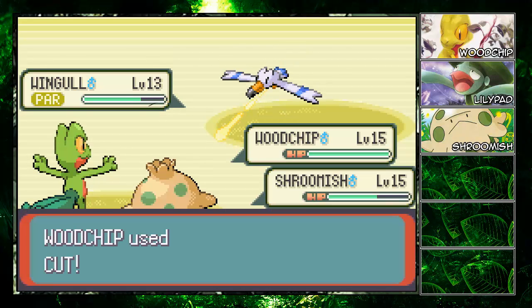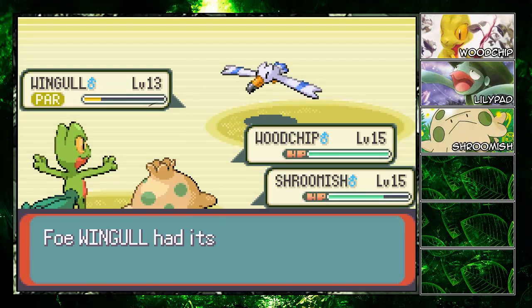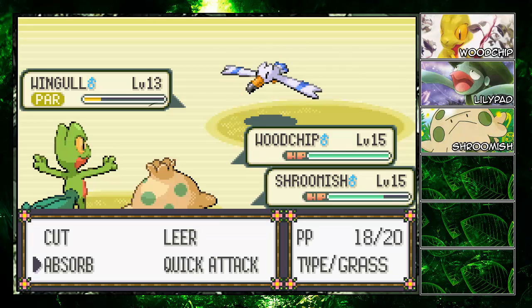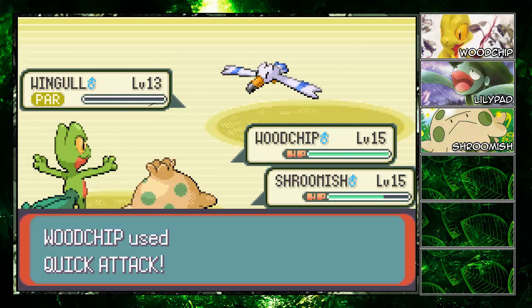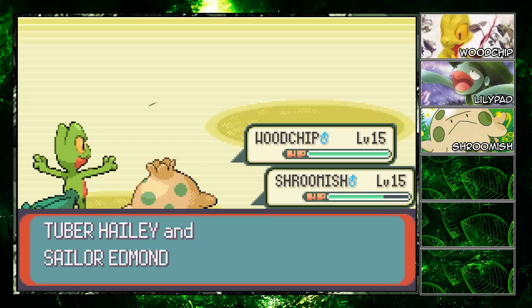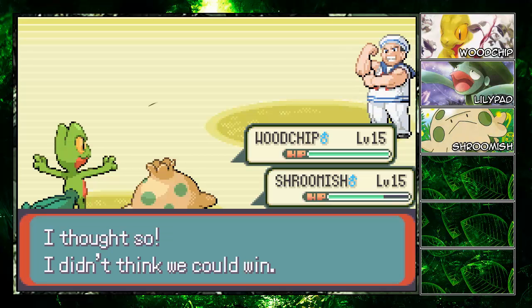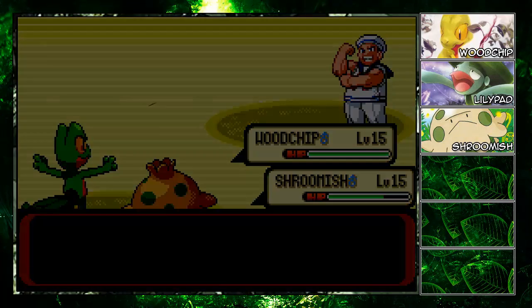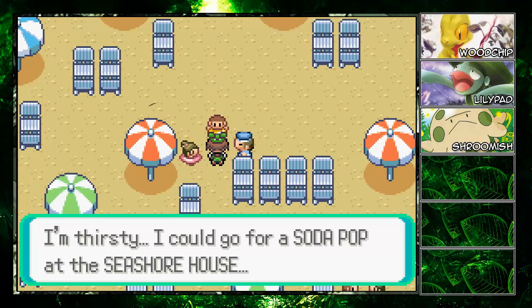We're going to cut them up with Razor Leaf and absorb their health. Wingull has the water typing for us to take advantage of and it's paralyzed — we got this in the bag. Quick Attack to finish it up — it's a wrap. Now this other kid jumped in wanting a battle too.